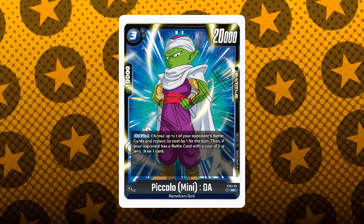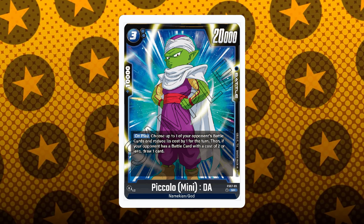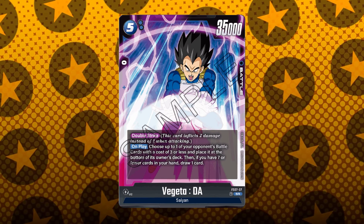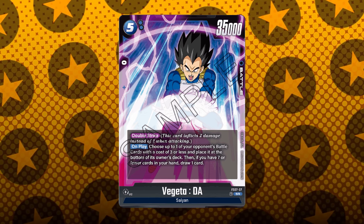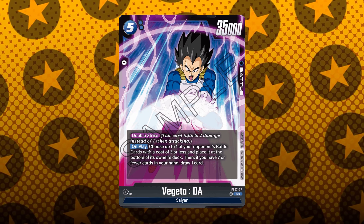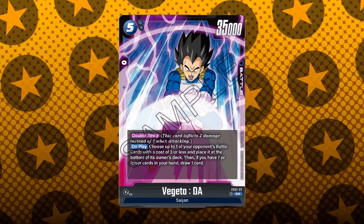Then we have Piccolo for the blue starter deck — 20k battle power, 10k combo, with the on-play: choose up to one of your opponent's battle cards and reduce its cost by 1 for the turn, then if your opponent has a battle card with a cost of 2 or less, draw one card. It's a draw engine that also reduces cost — pretty good ability, might even be better than Supreme Kai. And the blue starter's double striker has the on-play: choose up to one of your opponent's battle cards with a cost of 3 or less and bottom-deck it, then if you have 7 or fewer cards in your hand, draw a card. Combined with the cost-reduction cards, you can bottom-deck something like a 5-cost, which is pretty nuts.